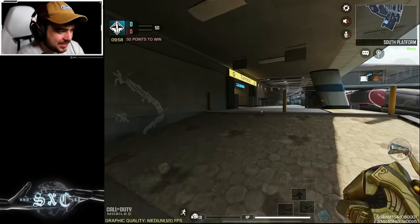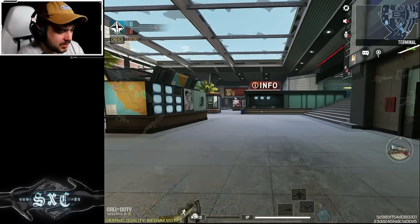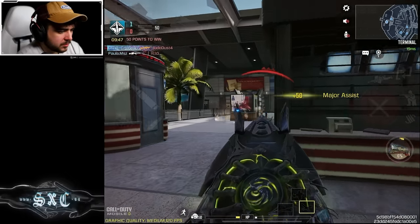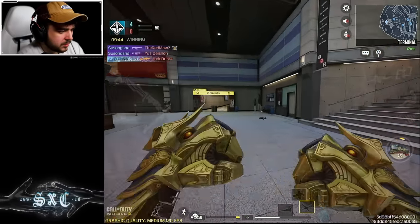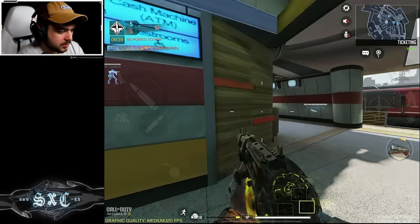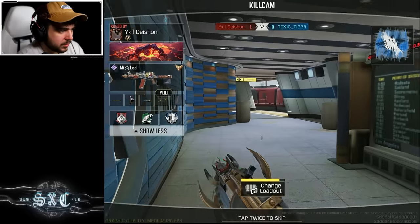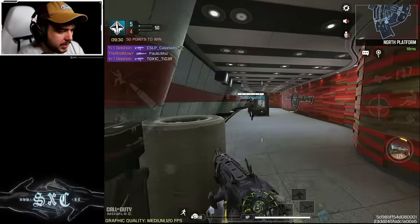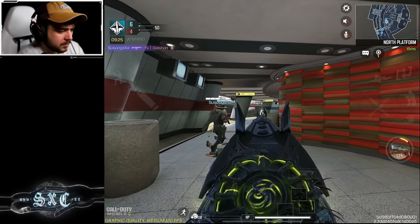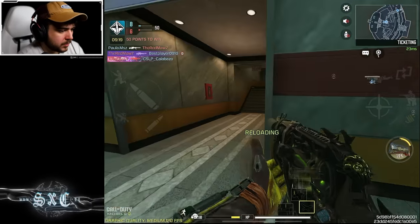Alright guys, here we go — we're going to try team deathmatch. I cannot get any other lobbies so we're just going with this. Two shots and that guy did not die — let's take three. Oh, there you are. I hate people sneaking up behind me like that. There's a sniper on the plane somewhere.